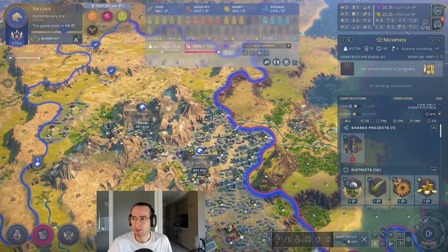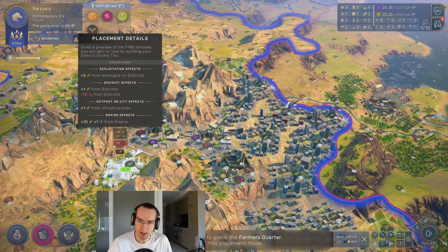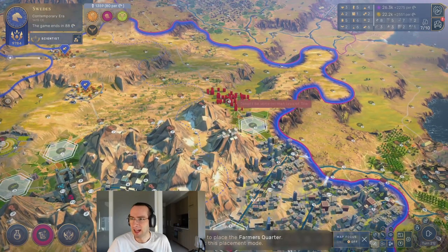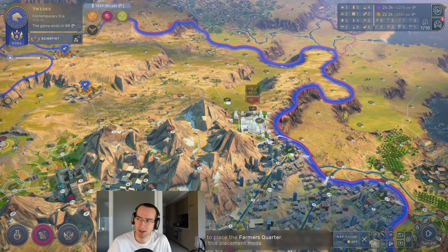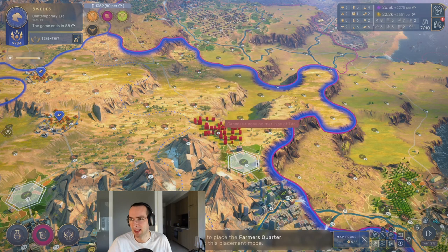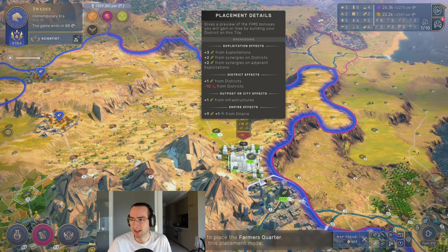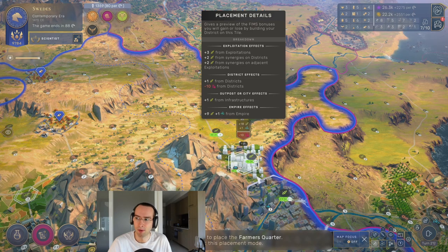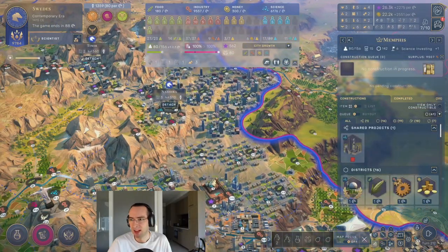Moving on to farmers quarters and how they work — farmers quarters exploit the tiles around them, including the tile they're on. For example, this tile provides two food, but if I put down a farmer's quarter here, I start capturing it and it goes to three due to bonuses. A farmer's quarter captures adjacent tiles as well, and it comes with inherent food on top — this tile goes from three to 16 food. You'll want to build lots of farmers quarters next to each other to get adjacency bonuses.